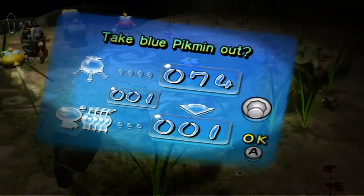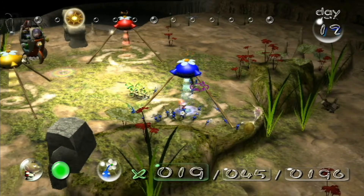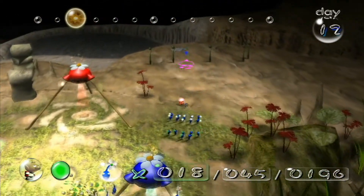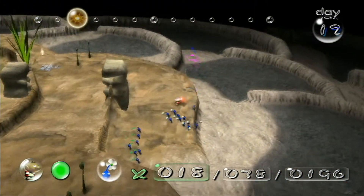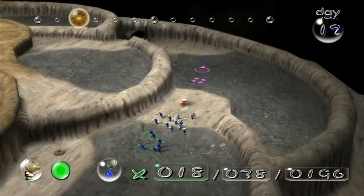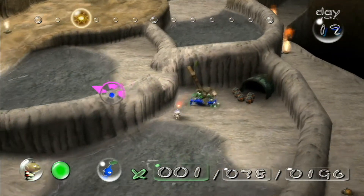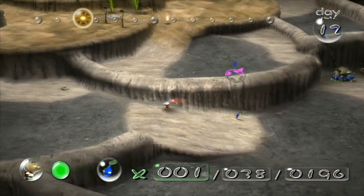What we're gonna do is we're gonna take out our blue guys, we're gonna pick out our Geralds. Actually, we don't need a whole lot of Geralds for this one, we only need about 15. Because I did notice that there was some bomb rocks over there, but yellow Pikmin clearly cannot go through such hell. So that's what we need to stick with.